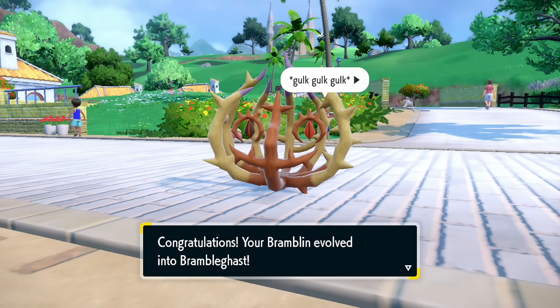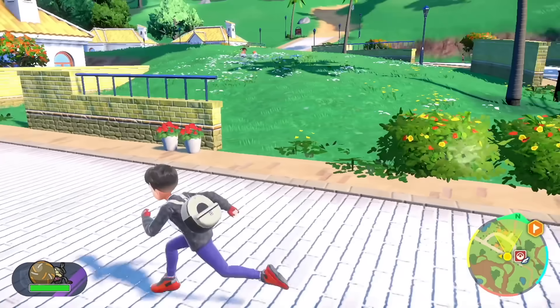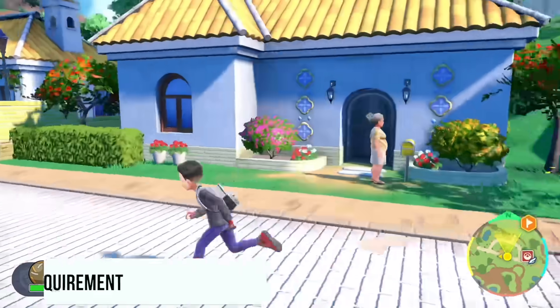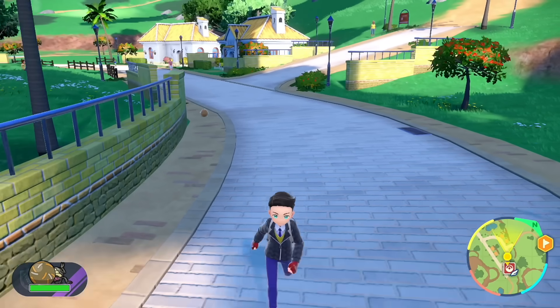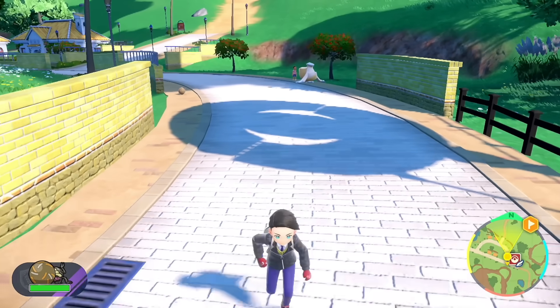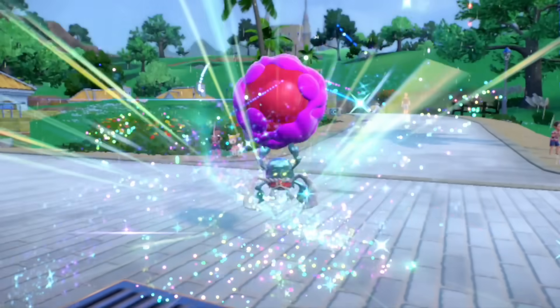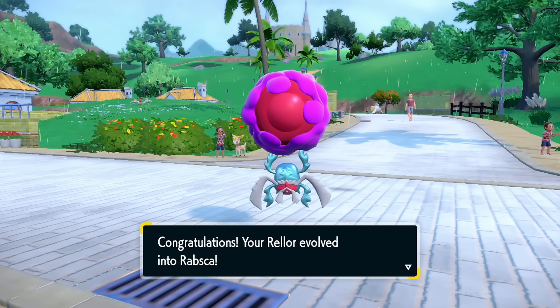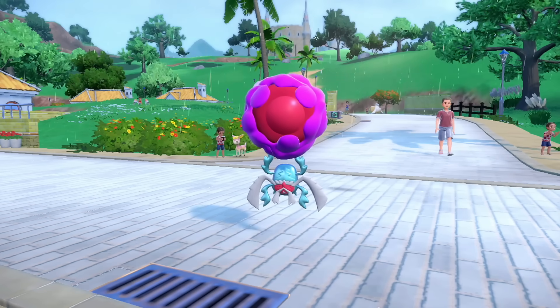Next up is Rellor, the dung beetle Pokémon. Same mechanic — use the Let's Go feature for 1,000 steps (three laps), then give it a level. After three very slow laps, Rellor evolves into Rabsca. Note: that purple color isn't a shiny — that's just how it looks. Rabsca also learns Revival Blessing, just like Pawmot.